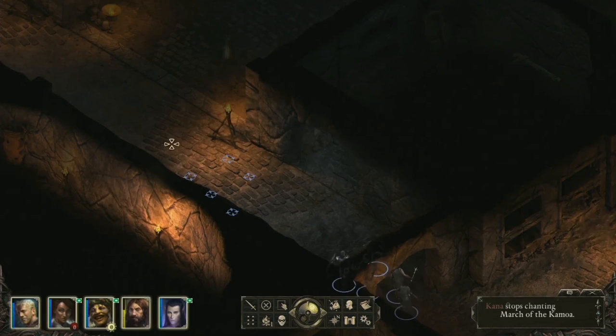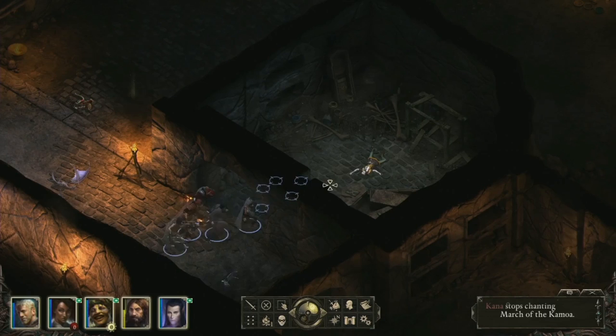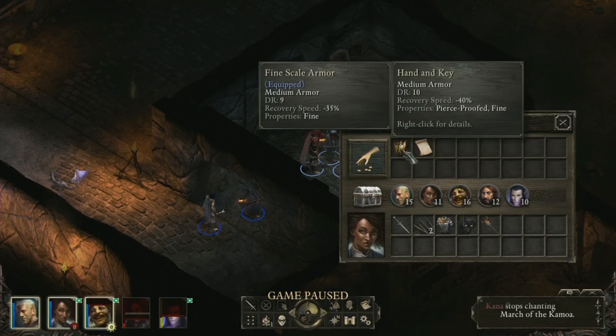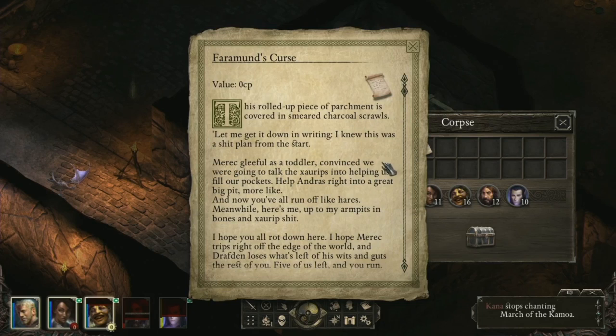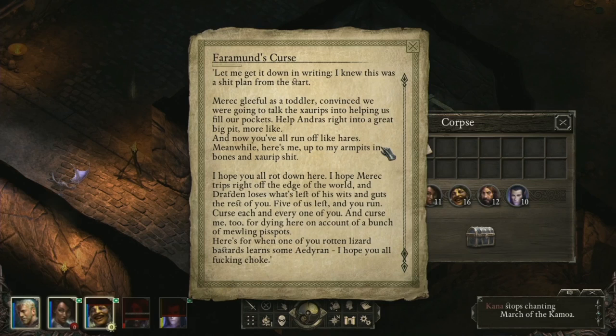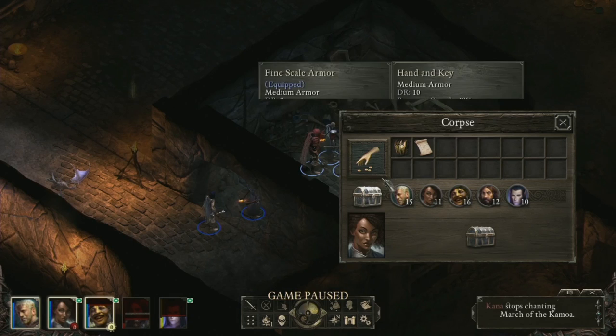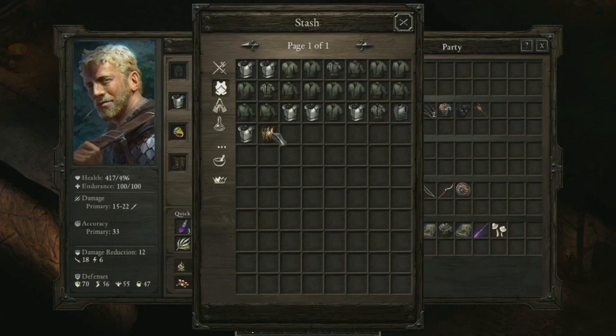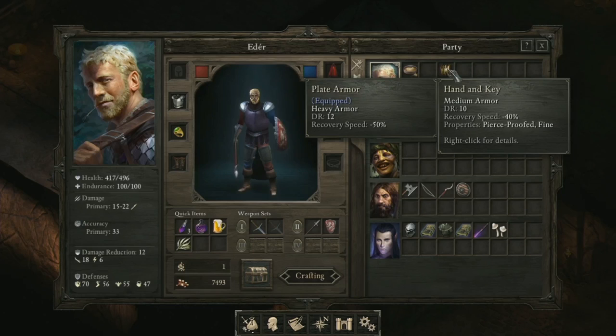Oh, I didn't go down this way — who is this? That's not good, it's the opposite of good. Oh, it's a breastplate — nice. Oh great, curses — love it. Ouch, that guy's mad. What is that? Where did that go? Oh, did I put that in the stash? Medium — pierce proofed. Pierce proofed is nice.